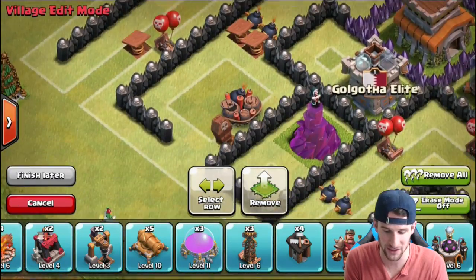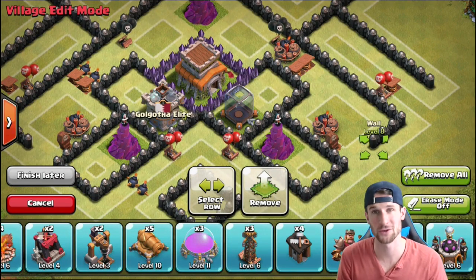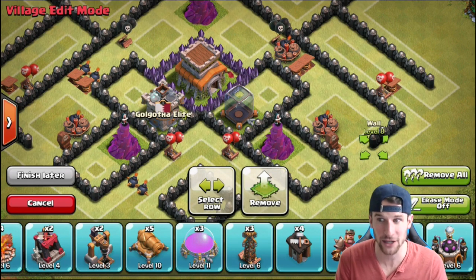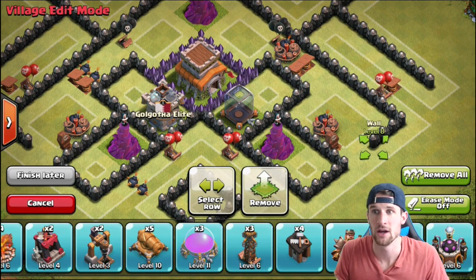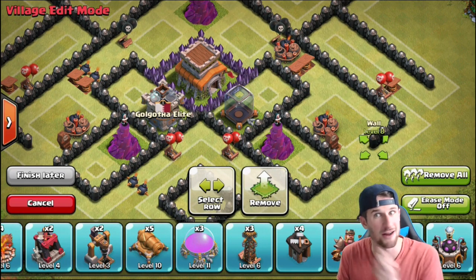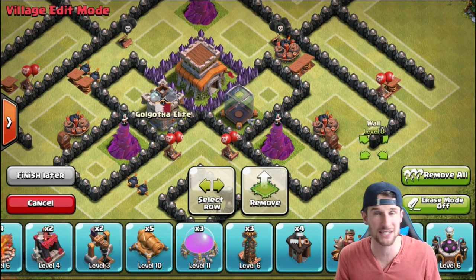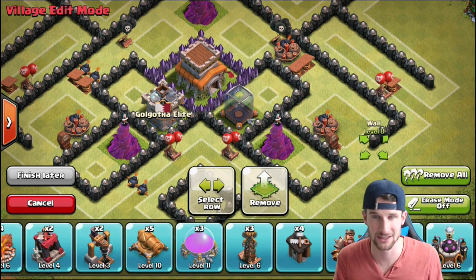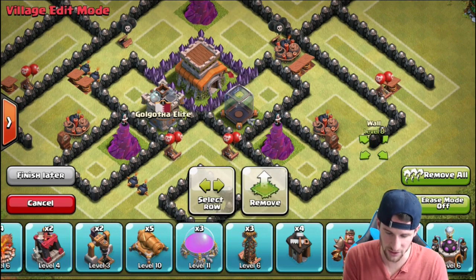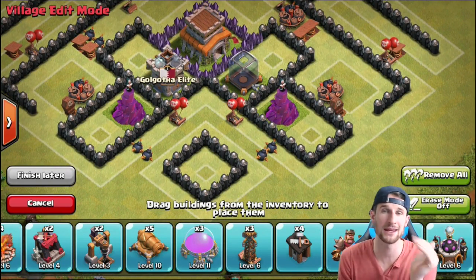A lot of troops are going to come in right here by these walls and walk all the way around — they're going to get wrecked by all these spring traps and giant bombs. I've got some replays to show you guys already, so I'm looking forward to showing how effective these traps and bombs are at keeping the attacker from the Town Hall. You're going to get one-starred; it's pretty easy to get 50% on a one star, especially if it's a Town Hall 8 attacking a Town Hall 9. My goal is to protect my Town Hall, not to protect against 50%.